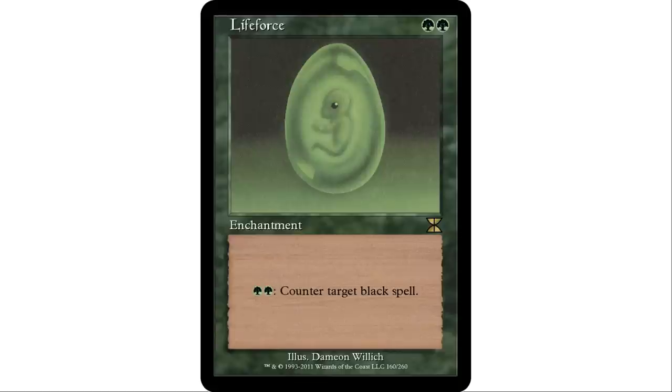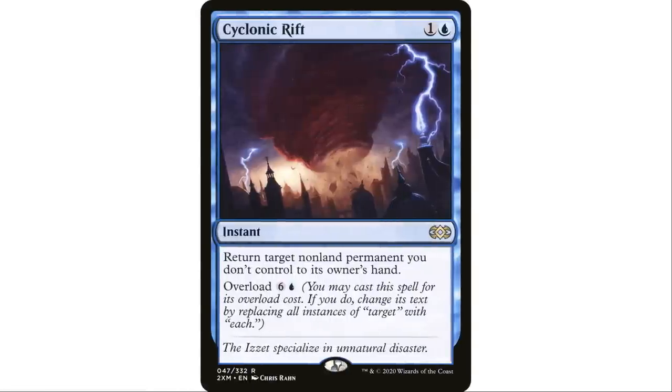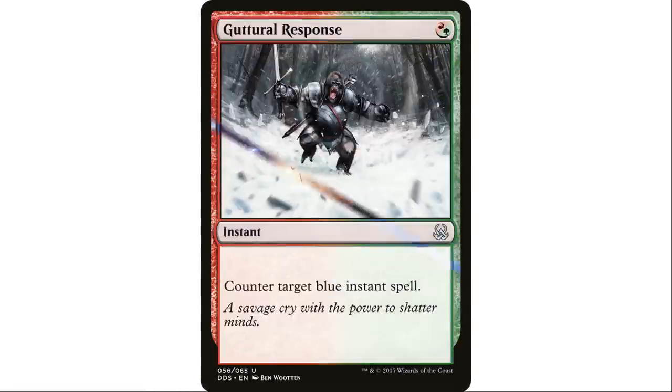Our one multi-colored card on this list is Guttural Response — one hybrid red and green mana instant that counters target blue instant spell. You're only targeting blue instants, but that covers a lot — all the counter spells in blue. There's a lot on this list that is anti-counter spell, ironically. Also, it hits Cyclonic Rift, which everyone hates, and a lot of people play it.